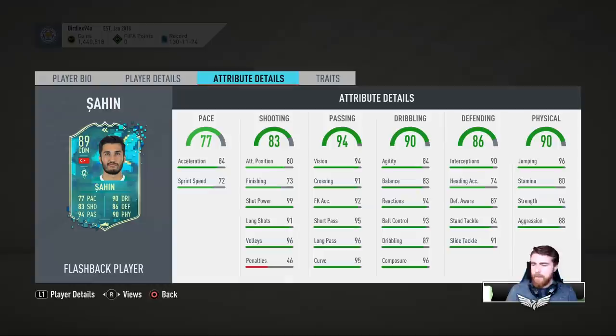Defending stats are really good, really solid. 80 stamina — I don't know if 80 stamina is that much of a problem for a CDM. I can't really think about what kind of stamina I've been using on CDMs this year, to be honest. Strength, aggression, jumping — really, really good.